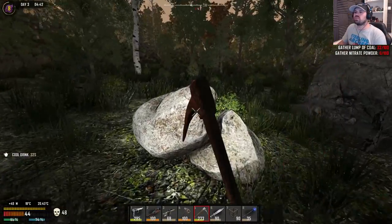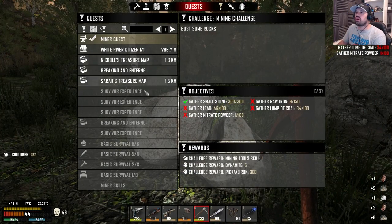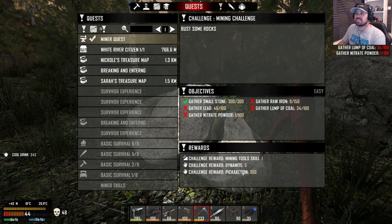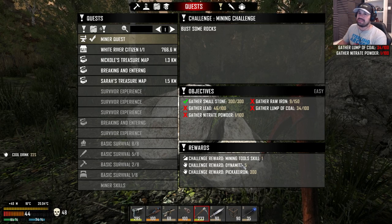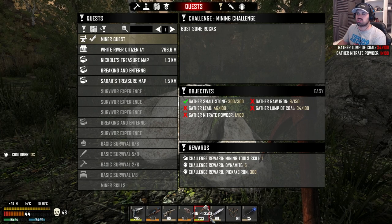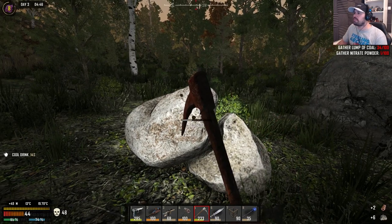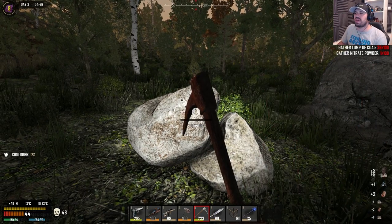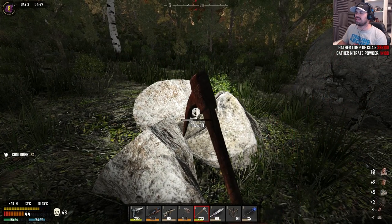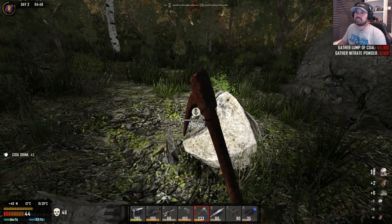So we're going to try to get 150 iron and then we can complete the quest. When we complete the miner quest, we get another skill point in mining tools, we get five dynamite, and we get an iron pickaxe - level 300. That would be pretty awesome. So let's get 150 and then we can start mining with a better iron pickaxe and get more iron naturally.